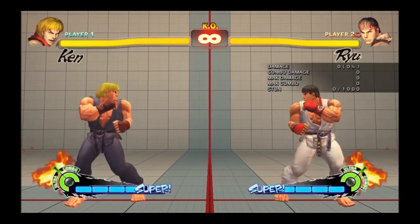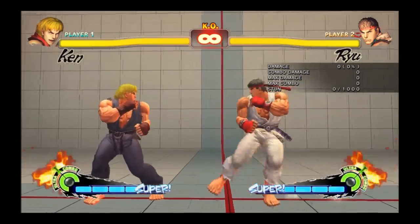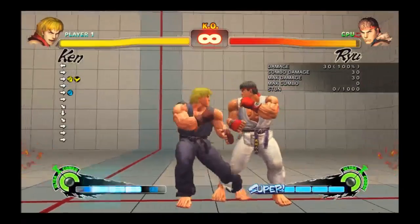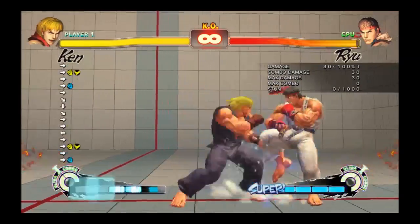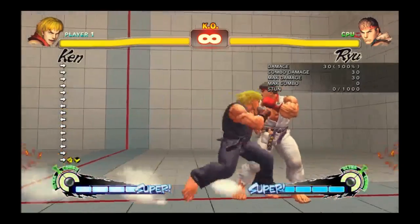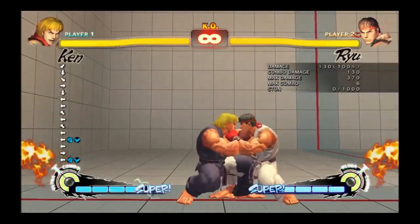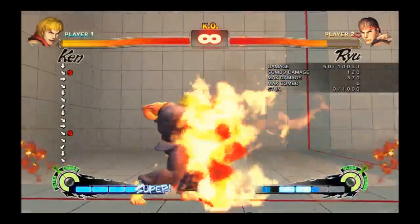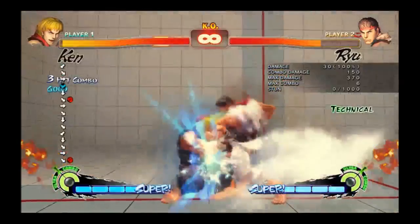I've played a lot of Ultra since it came out and one thing I haven't seen anyone do is punish a Shoryuken FADC. The thing about the punish window is that no extra time was added to make it more unsafe, because that would affect dash speed. Rather, they lowered the block stun on the FADC-able hits of Shoryukens. This means the change has to come from you, the defender — you have to input your punishes earlier.